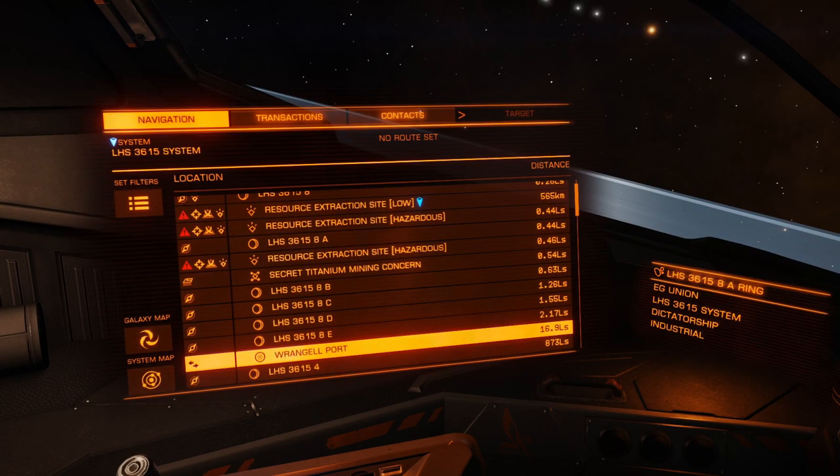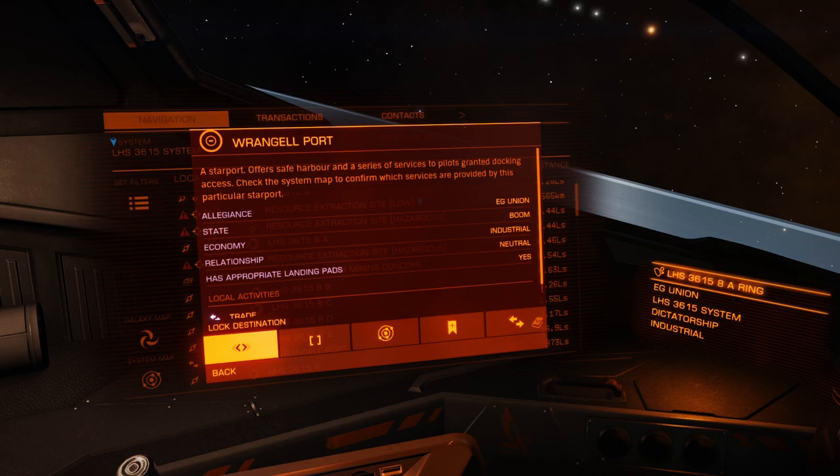The first thing I'm going to do is target my location. I'm heading back to Wrangell Port. If you've been following my series, I just got out of the starter system and now I'm at Wrangell Port. I'm going to lock the target destination.